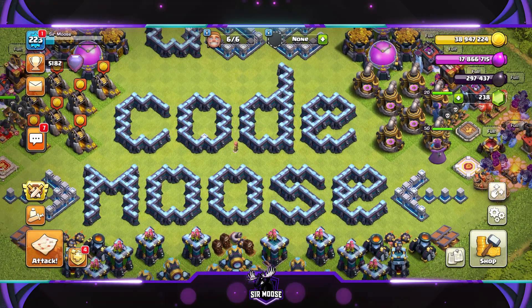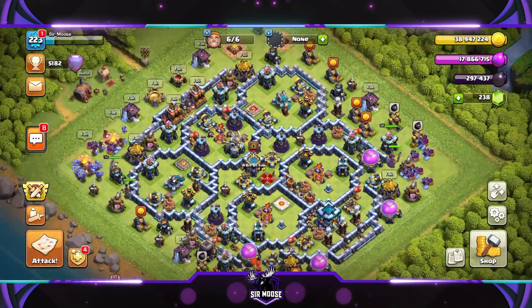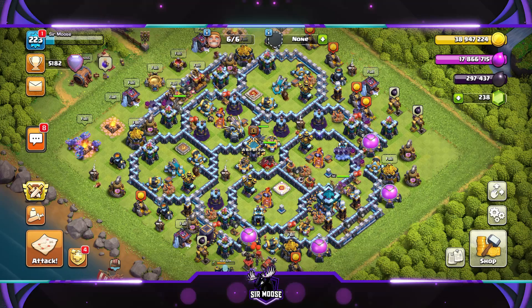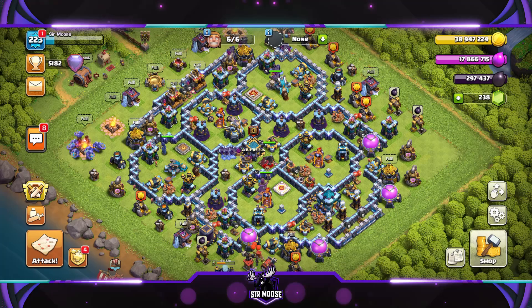Do remember to use code Moose if you want to support this channel in-game. Go to Settings, More Settings, Support a Creator, and enter code Moose. Here's the base we're going to be looking at today - it's a very strange looking base, but is it any good? In just a moment we're going to check out some Legend League replays. If you want to download and try this base yourself, head to the video description and click on the base layout link.